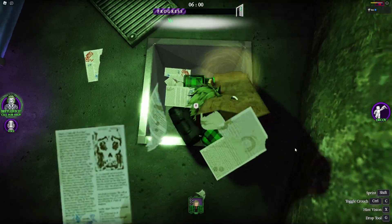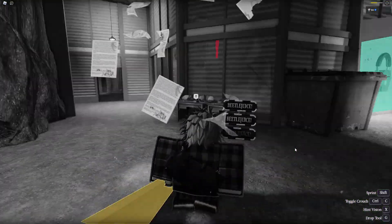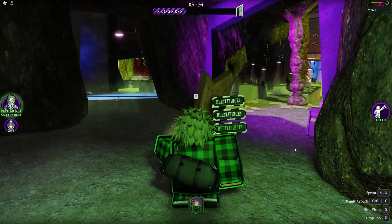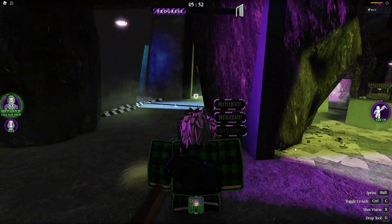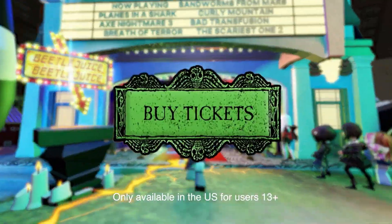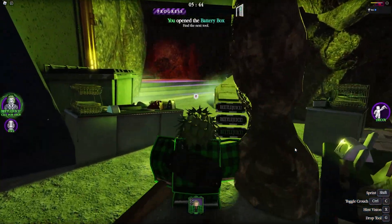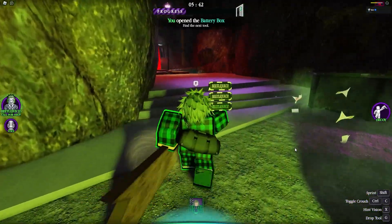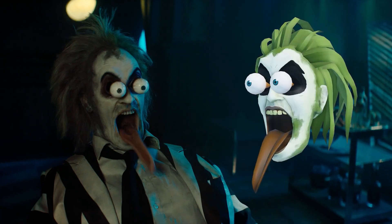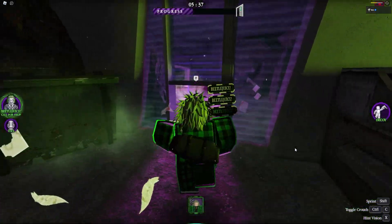Hey everyone, welcome to the Sawhorse channel. My name is Kevin, I'm the game designer here at Sawhorse. In today's video we're going to be breaking down everything you need to know about the Beetlejuice Escape the Afterlife. We'll cover the controls, drop some key tips and tricks, guide you through the Fandango Theater, show you how to conquer every map, and give you a full rundown of collecting all the tokens during the afterlife event to unlock all the awesome UGC items.